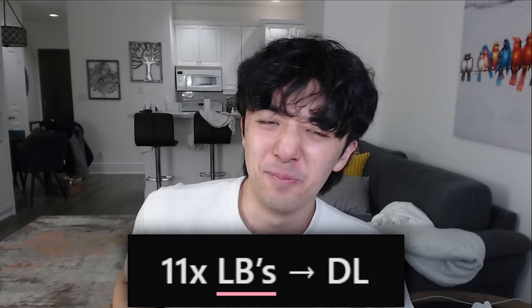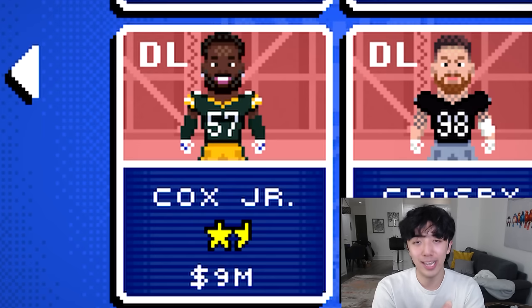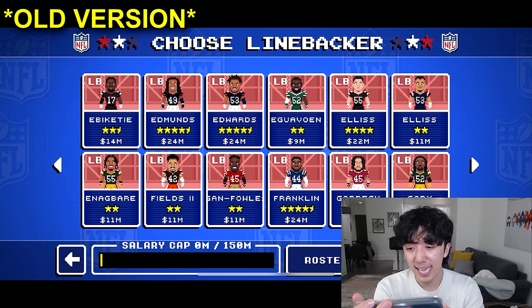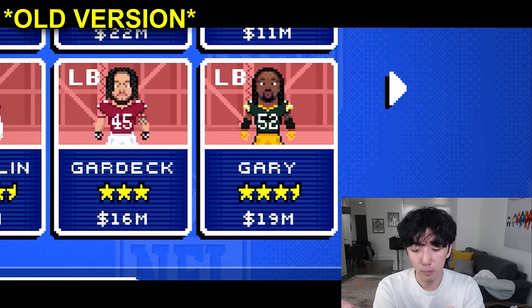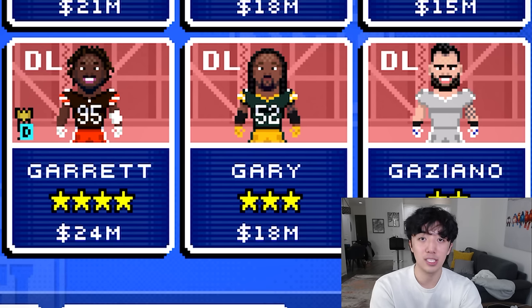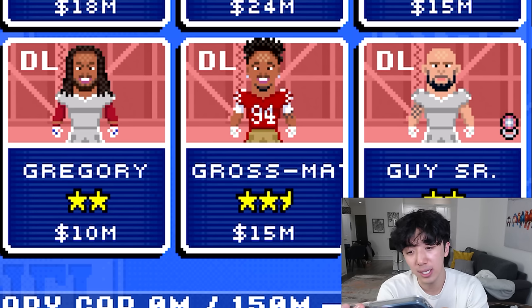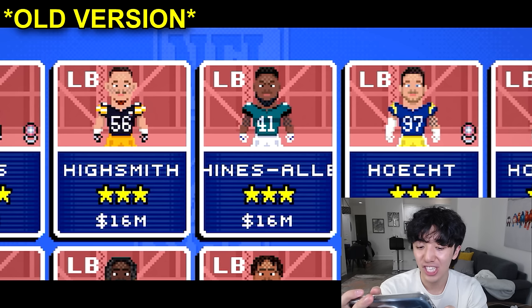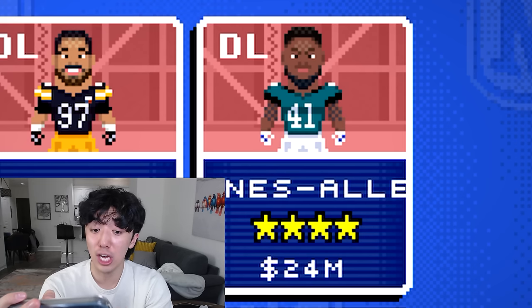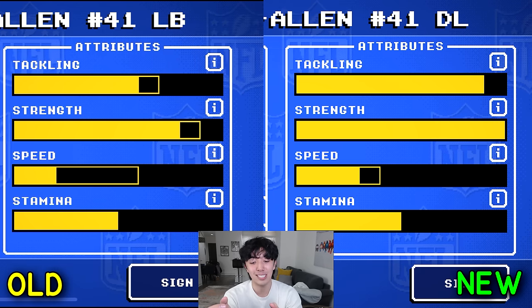Let's go through all 11 players. First: Cox Jr. — here he is on the old game, here on the new game. Shout out to Reg Wolf for making that fix. Second: Igna Bari — old card, new card. Third: Rashawn Gary — they moved him to D-line, which is the position he actually plays. They also changed Jeter Gross Matos to D-line. Next, Josh Allen — he's now D-line and actually got an upgrade with increased strength and tackling on the new game.